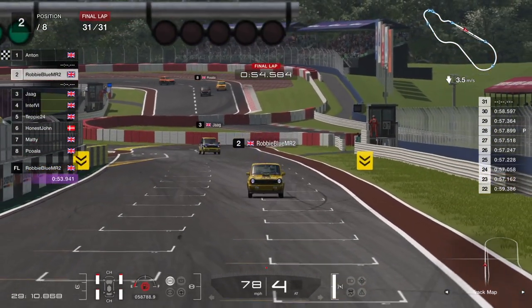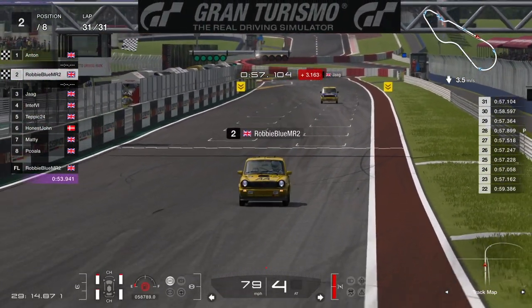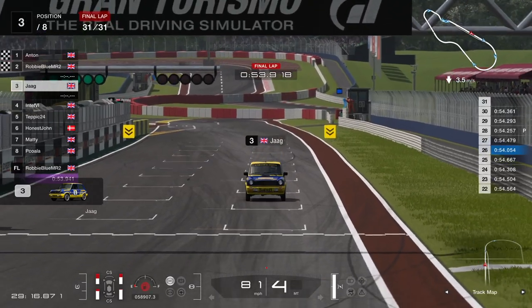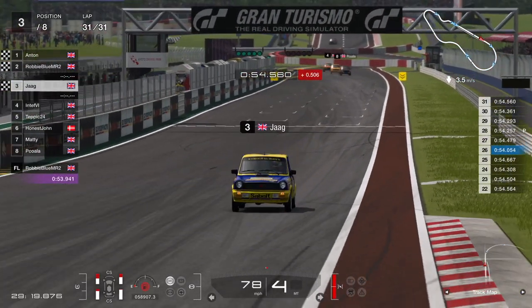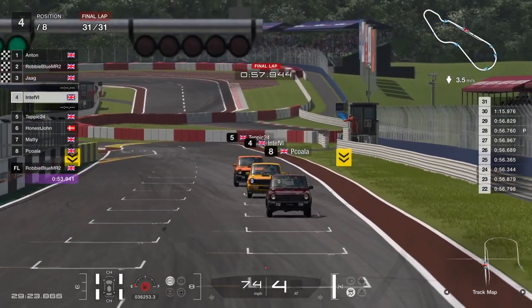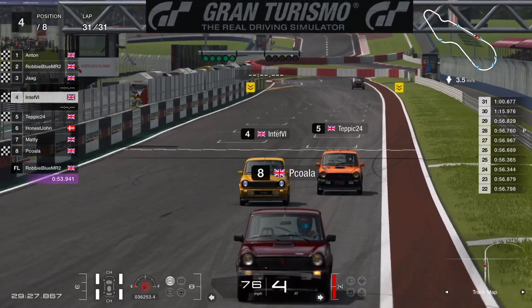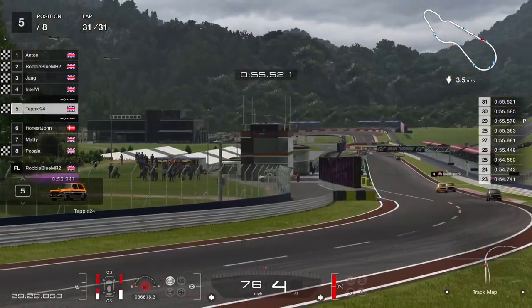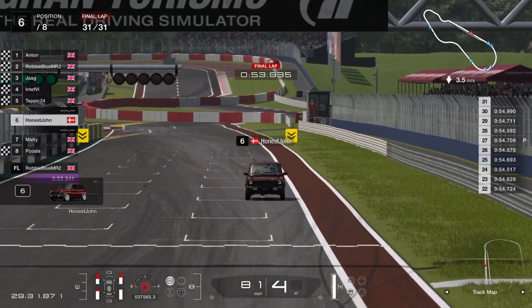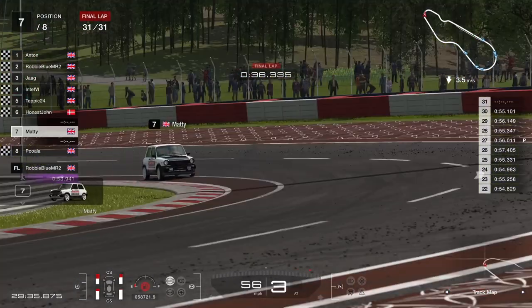Very well done Anton. Robbie coming in second there on the hards. Good result — and that's Jag in third, who did two stops. Nice to see a different race. Look how close the running is — alright, PC Coda is a lap behind, but Tepic nearly got into sixth, right on the line there. I think we've got some really good races coming up with this.